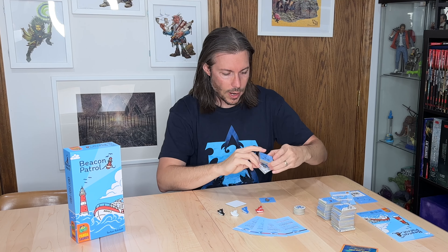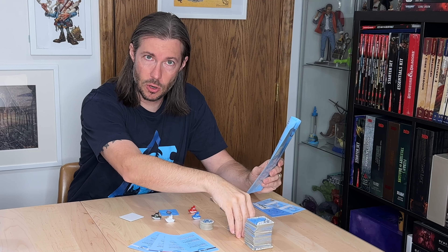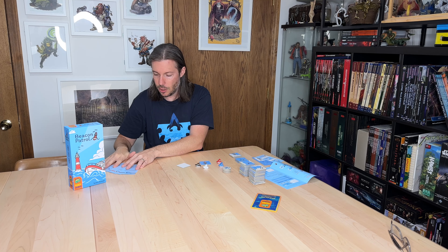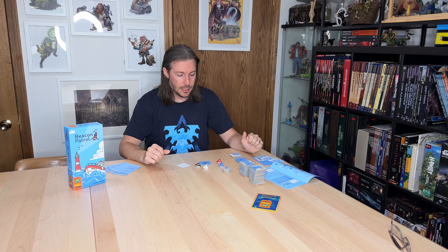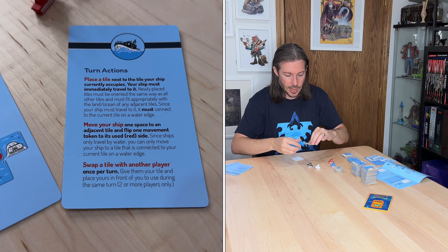When setting up the game, depending on player count, the rulebook tells you how many tiles each player starts with and how many movement tokens each player gets. The rules are very simple. They also include awesome reference cards, which on one side give you the turn actions and on the other side give you the scoring — perfect for handing out so everybody can quickly see what they can do on their turn.